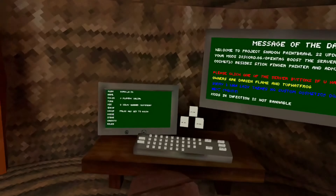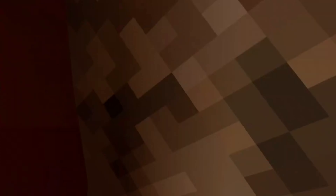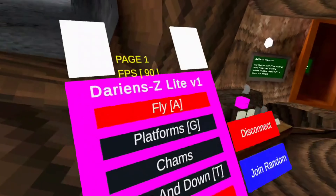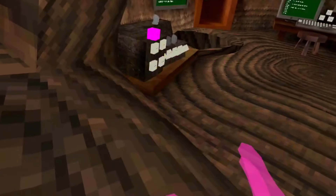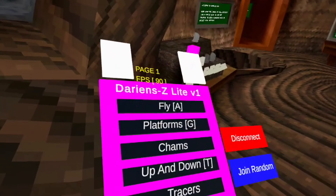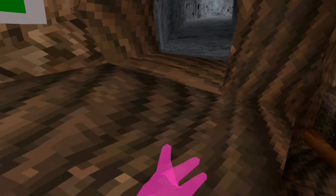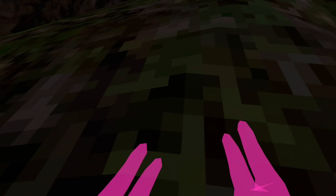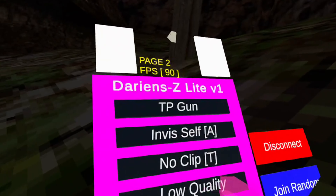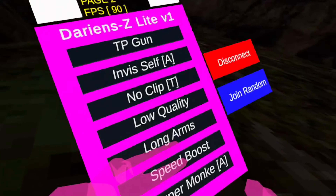This game has working servers — I think you need to click those for it though. It has a mod menu with fly, platforms, jams, up and down, tracers, punch mod, slide control, a TP gun that does work. It also has invis self, no clip, low quality, and long arms — I missed a good long arms — and speed boost.